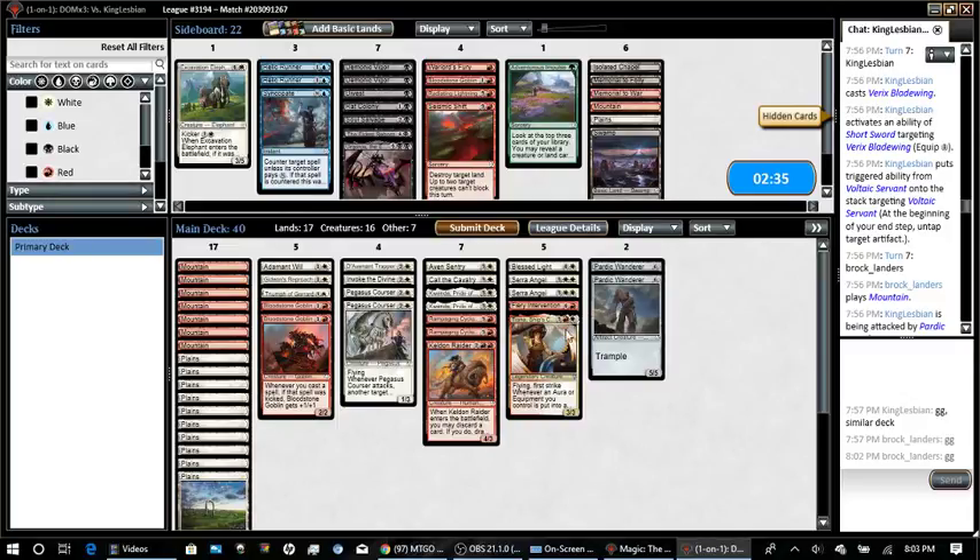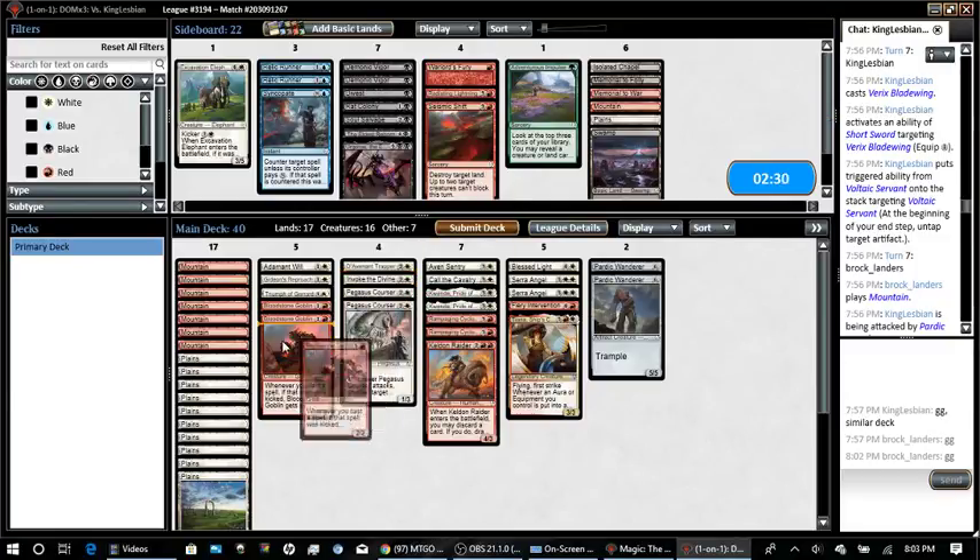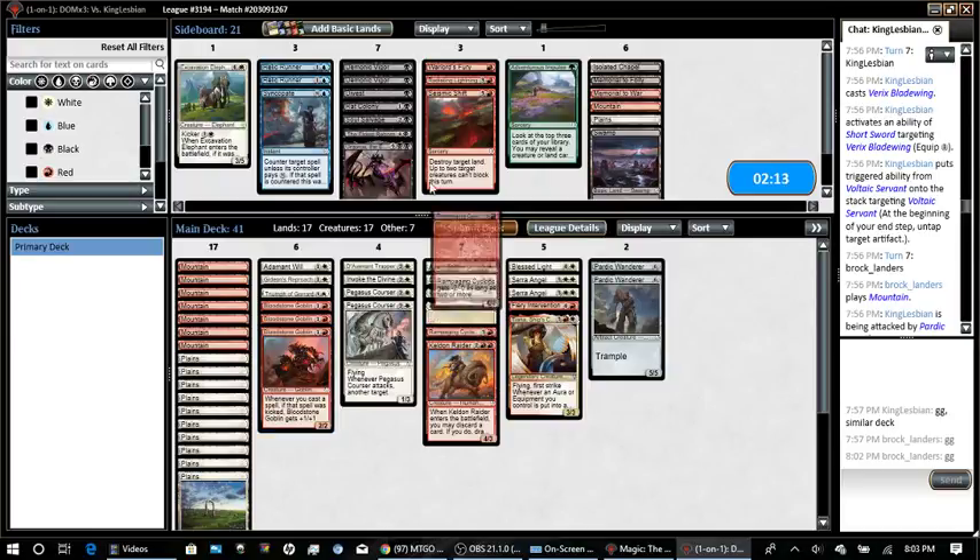Putting in a Bloodstone Golem to try to combat knights, possibly. What would I take out for it though? Those Partic Wanderers did their work. Maybe Rampaging Cyclops — that's the best I can do. None of these cards really do anything, and even if I could do black it wouldn't do much.